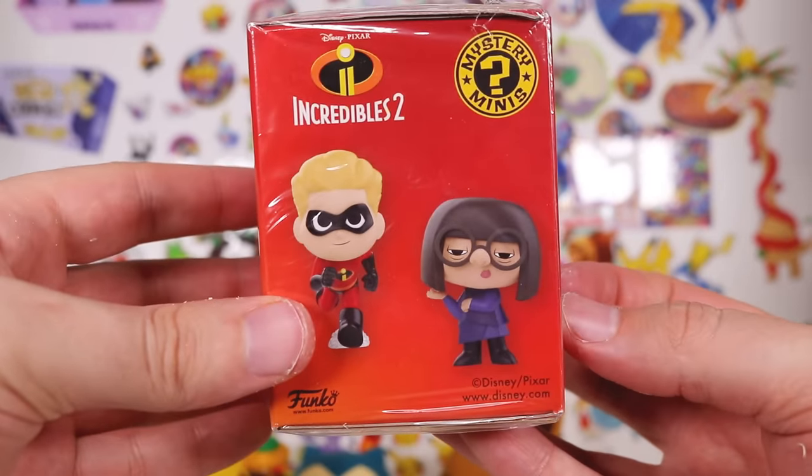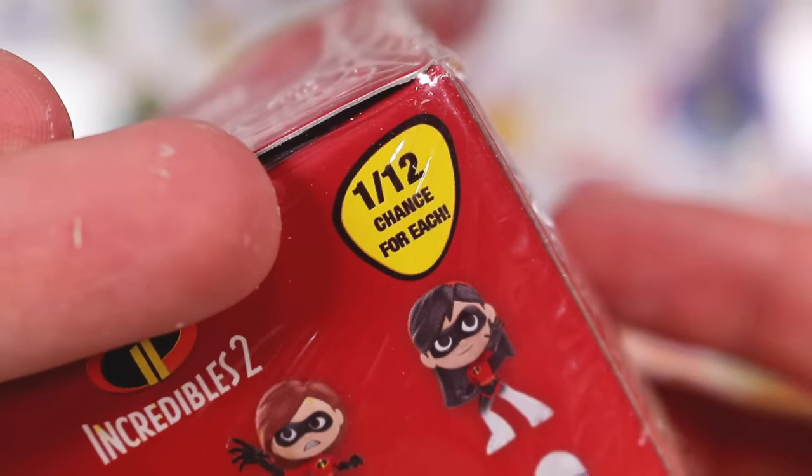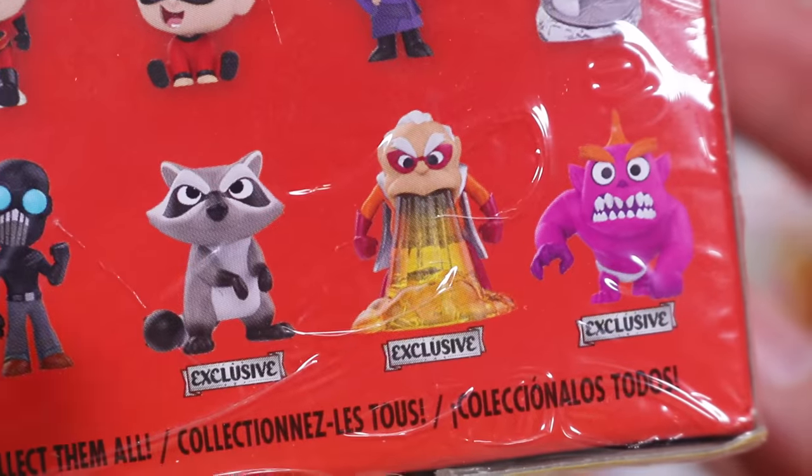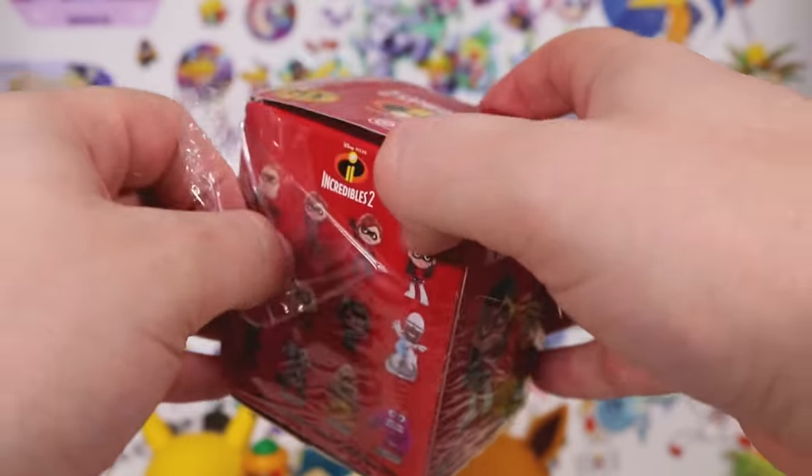Incredibles 2. We got all the characters here — it is a blind box, just straight up says 1 of 12 chance for each. So what's the deal with the exclusives then? Do I have the right box to receive the potential exclusives?